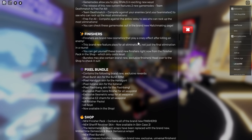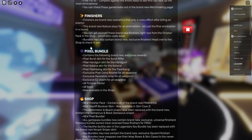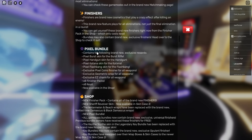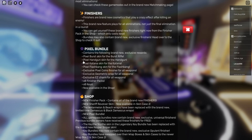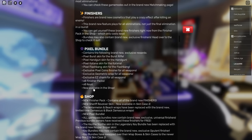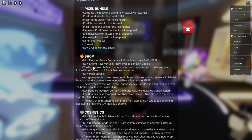Finishes are brand new cosmetics that play crazy effects for all eliminations. Back in the shop, the Pixel Bundle contains brand new exclusive rewards: Pixel Burst skin, Pixel Handgun, Pixel Katana, and Pixel Flashband. Also new finisher packs and new keys are now available in the shop.